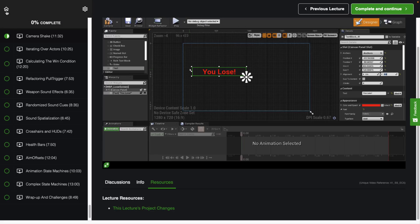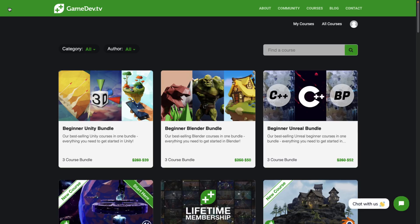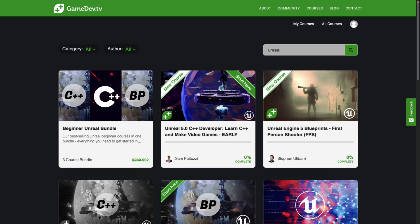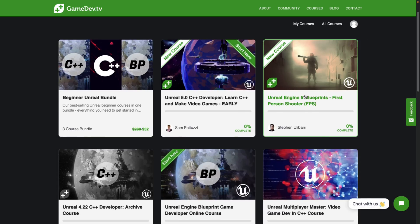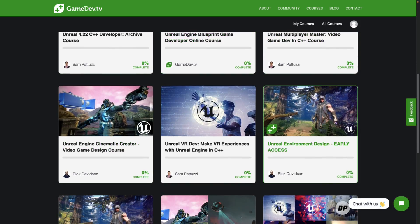I've generally always liked Game Dev TV courses, and it doesn't seem like they just crossed out the '4' and changed it to a '5' — all the screen captures are using the updated Unreal Engine 5. The footage was probably captured with a beta version, but it's a nice set of courses. You've also got the same style course for a first-person shooter entirely in Blueprint, an introduction to Blueprints, multiplayer, and design-focused options. Keep in mind the environment design course is also early access.